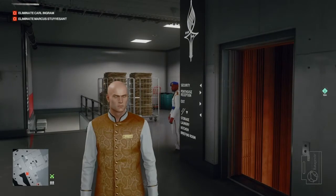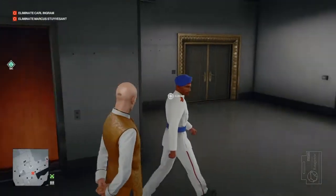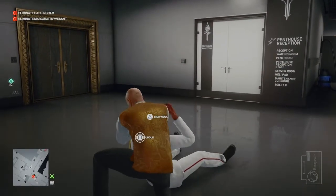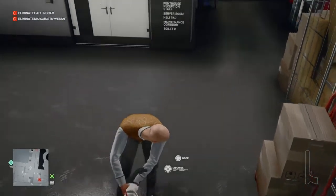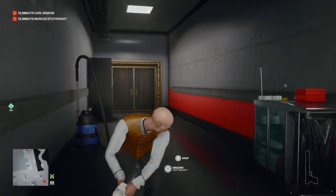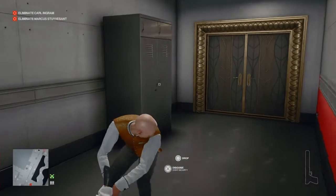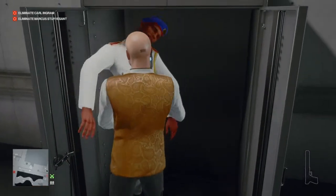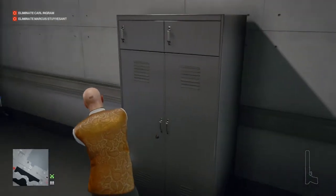With the poison and the outfit collected, we're going to make our way up the stairs and subdue this guard and take his outfit. Once he walks past us we can render him unconscious, grab his gun, grab his body, and drag him down the corridor and hide his body in the closet provided. Get in there — it's nice and comfy cold steel.